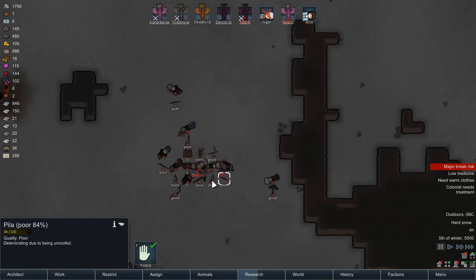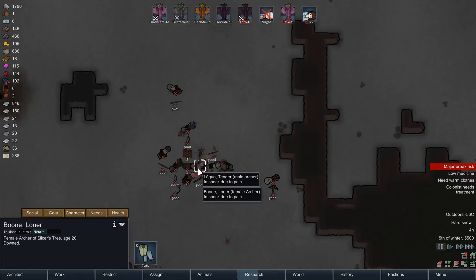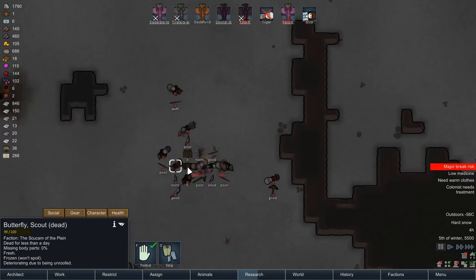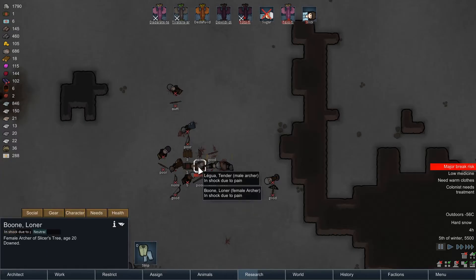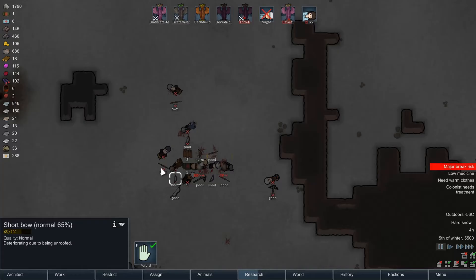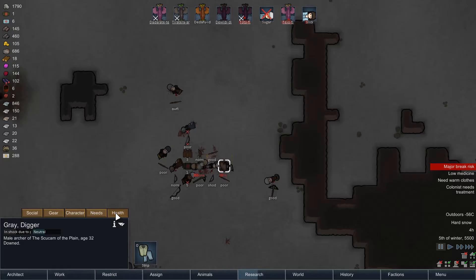Group of tribespeople have arrived and attacking immediately. How many are there? That's a lot of tribespeople. Alright, everyone, guns up. We didn't actually get any traps built. No! Well, we're dead. Probably should have saw that one coming.